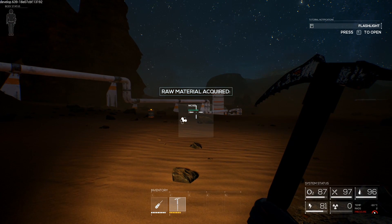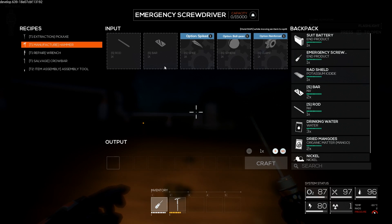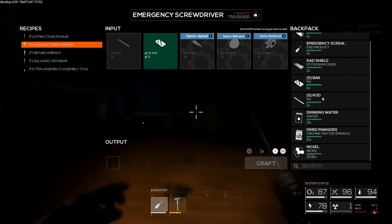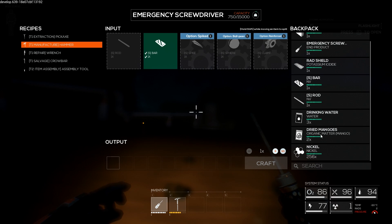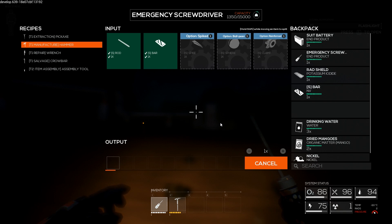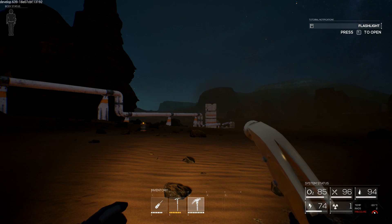Let's work on that quickly. We'll go to the screwdriver, right-click, and select hammer. The hammer needs one bore and one small rod. We should have that. Those are different types of materials — we need an S rod specifically, but it can be made of whatever material, and NV is just the material it's made from. So we'll be able to craft a hammer. Now with this nickel we should be able to craft components using the hammer.